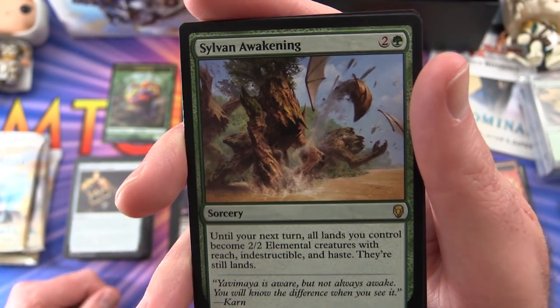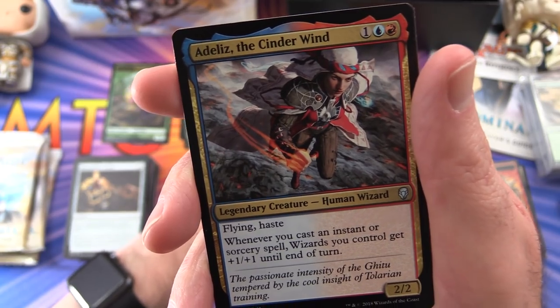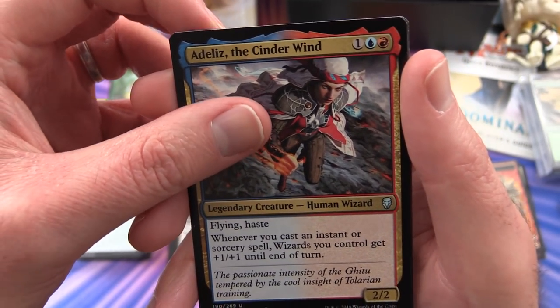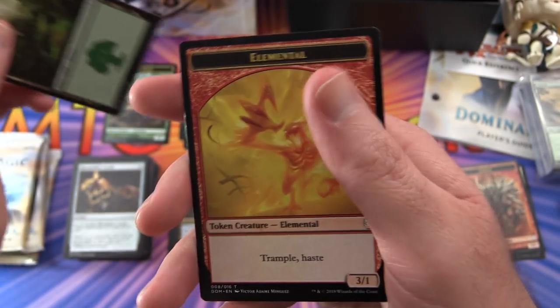Sylvan Awakening was a pain at pre-release - somebody cast that and suddenly I had a whole heap of elemental creatures on the other side of the board. Not fun. Adeliz the Cinder Wind is the legendary, with a forest and an elemental token.